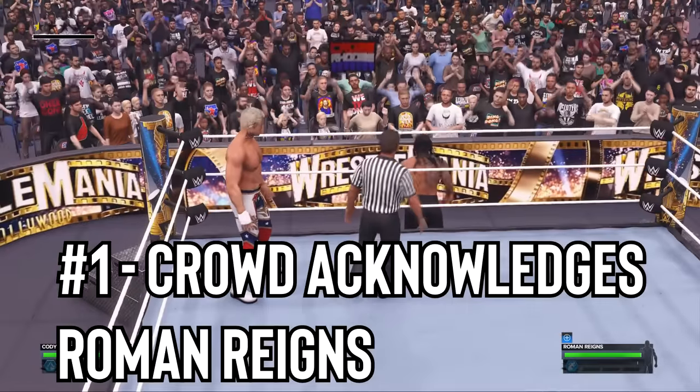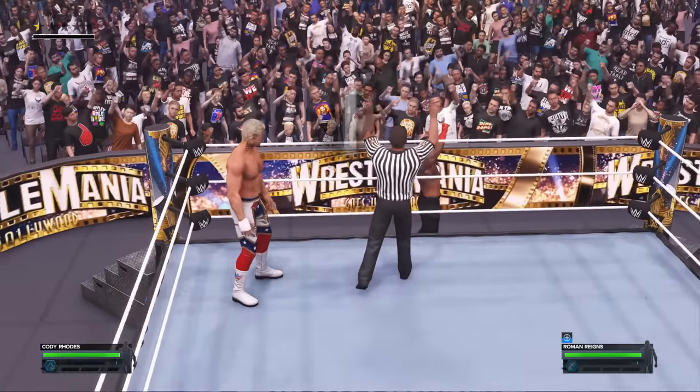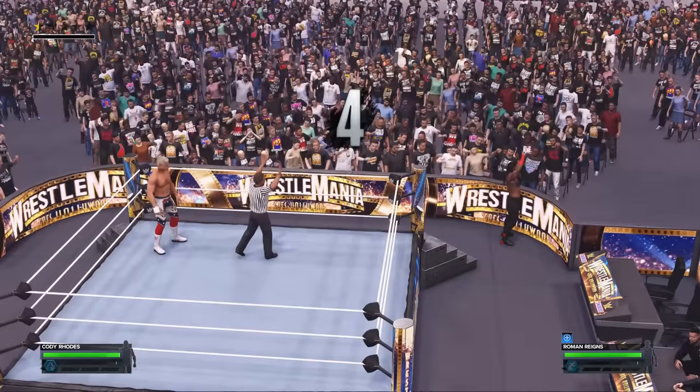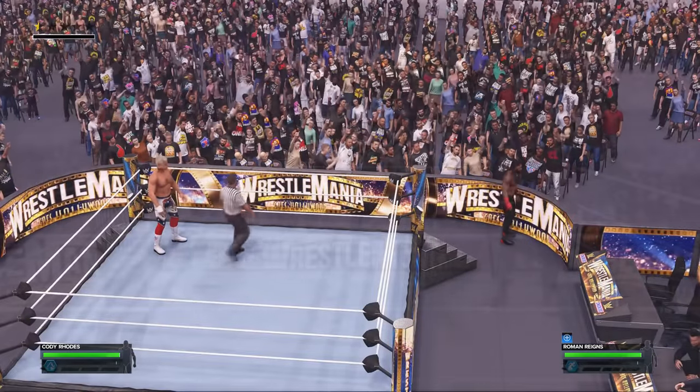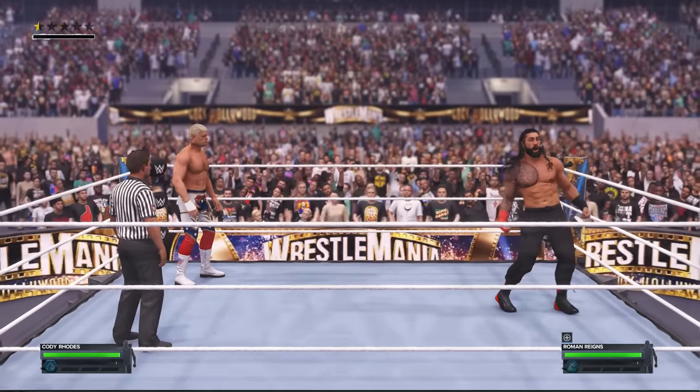Number 1: Crowd acknowledges Roman Reigns. If you play as Roman Reigns in 2K24, when you do the Bloodline taunt of putting a single finger in the air, make sure to watch the crowd whilst you do this taunt, because you will see the rest of the crowd joining in as they acknowledge Roman Reigns as their tribal chief.